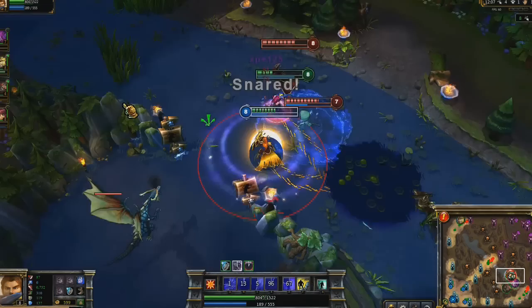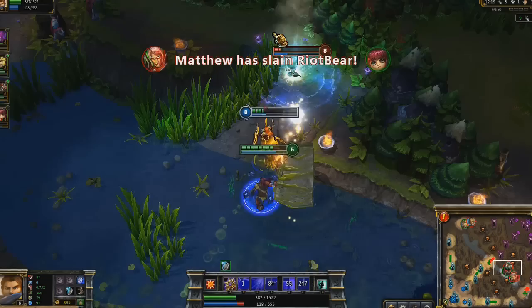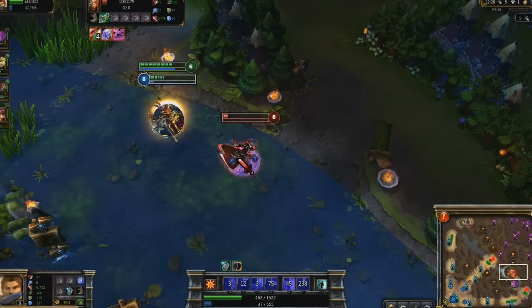As Annie gets low, I flash into the enemy team, stunning Amumu with Shield of Daybreak, but turn back as I'm afraid of Vladimir. I should've just kept hitting Amumu, as he ends up getting away when I miss Zenith Blade. I turn back around once I notice I can't pick up Amumu, activating Eclipse to pick up the kill on Vladimir as he runs.